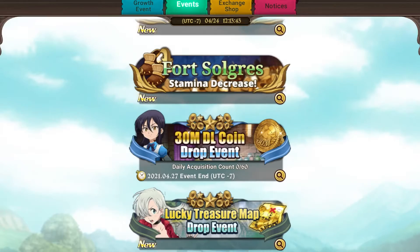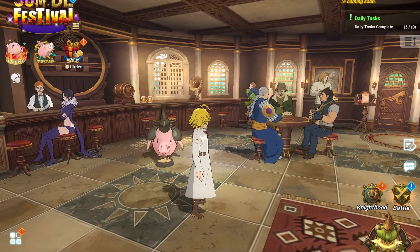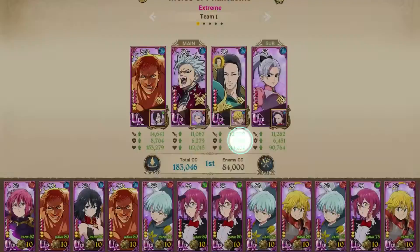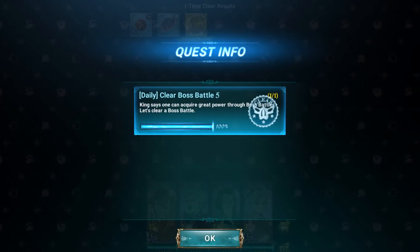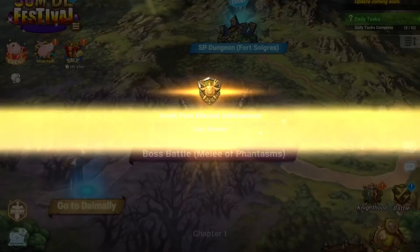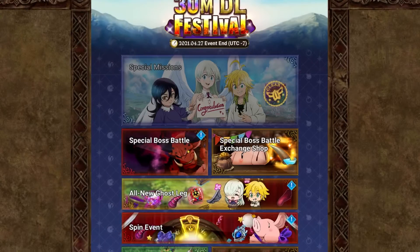You're going to want to make sure you clear those. You can get the coins up to 30 times a day. This does not mean you get 30 coins — you get three coins per run, and you can do that up to 30 times, meaning you can get a total of 90 coins per day. This event does end on Tuesday, so it's a very quick turnaround. Make sure you get all of the available rewards.